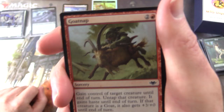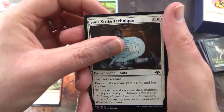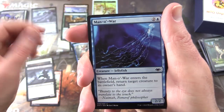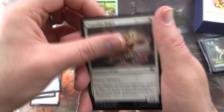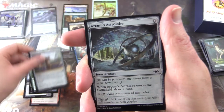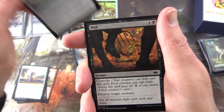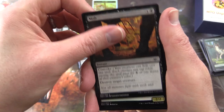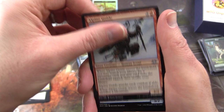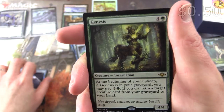Next up we have Goatnap — possibly my favorite artwork in the entire set. Soulstrike Technique, Ninja of the New Moon, Manowar, Segovian Angel, Miraza Behemoth, Phantom of Ichor, Arcum's Astrolabe — I think that was still over a buck, I'm going to chuck that in as well. Mob, Good Fortune Unicorn. First of the Uncommons: Alpine Guide, Blizzard Strix. And the rare is Genesis.